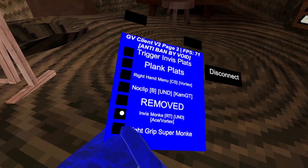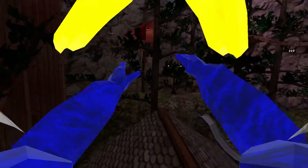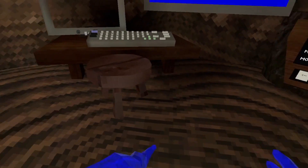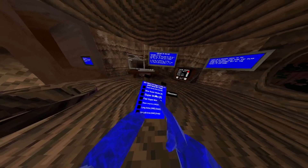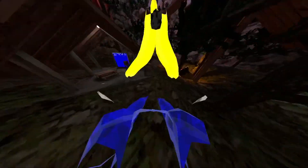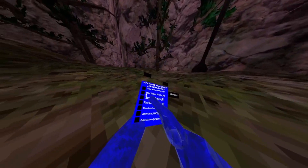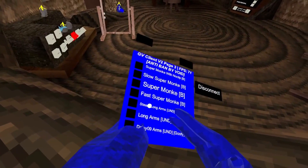I may have just broke my game. Invis monkey. Right grip super monkey — use your right grip and it's basically a fly. I'm super monkey with no clip, you use B. It's a super monkey but you also have no clip. Slow super monkey — you use B. Super monkey, mode of super monkey, and long arms — here's long arms.